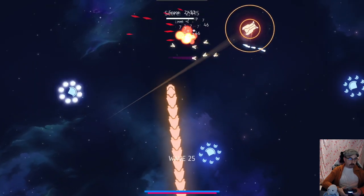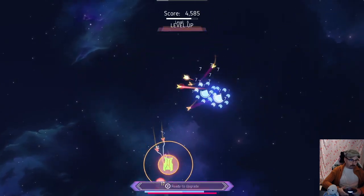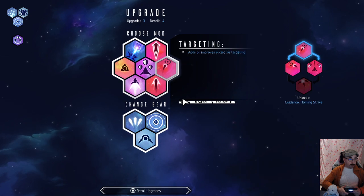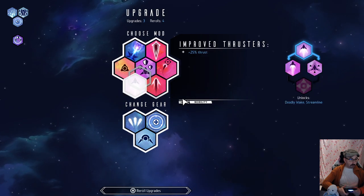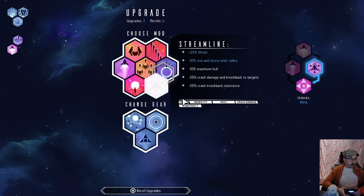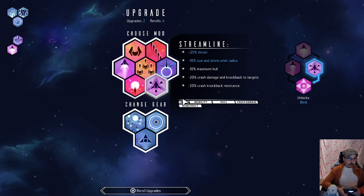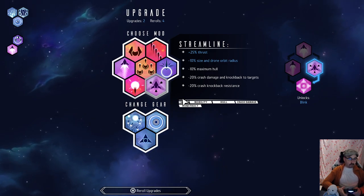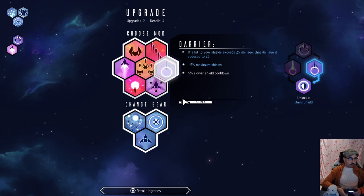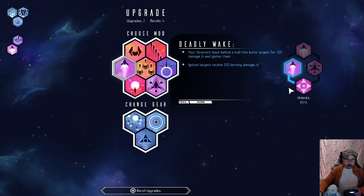The swarm constructs don't do a whole lot of damage but they do make enemies vulnerable, so they take more damage from other sources. Let's get to thrusters now — Barrier seems to make sense. Streamline gives increased thrust, reduced size and drone orbit radius, but at a pretty steep cost. Deadly Wake is another option. The final upgrade on thrusters is Blink: gain the ability to teleport ahead, becoming intangible for a moment.